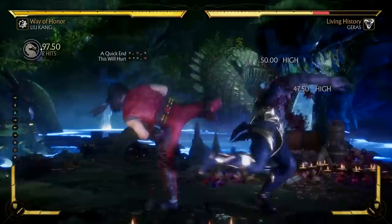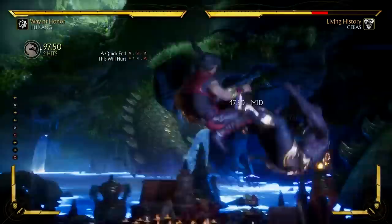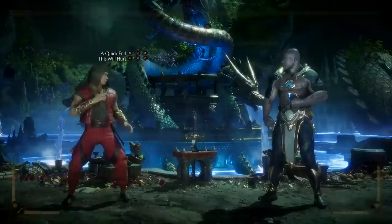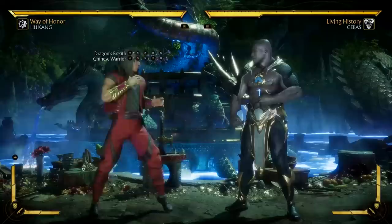This Will Hurt is a good advancing low attack. Liu Kang steps forward a little bit for some pretty good range, so it's a good whiff punish or just something useful in the neutral. The attack string itself is safe, and you can also cancel it into a special move if it hits for even more damage. So it's a pretty good whiff punish tool, a decent mix-up, and it can special cancel for some decent damage. Honestly, an all-around good string.